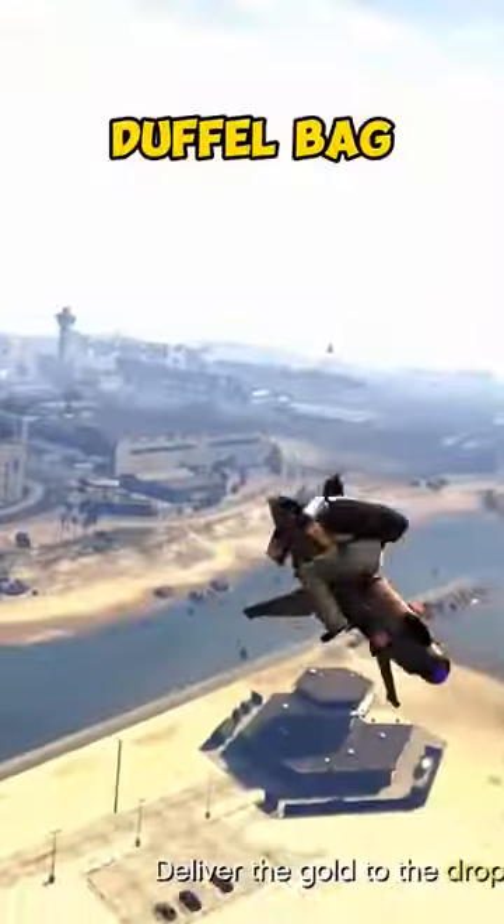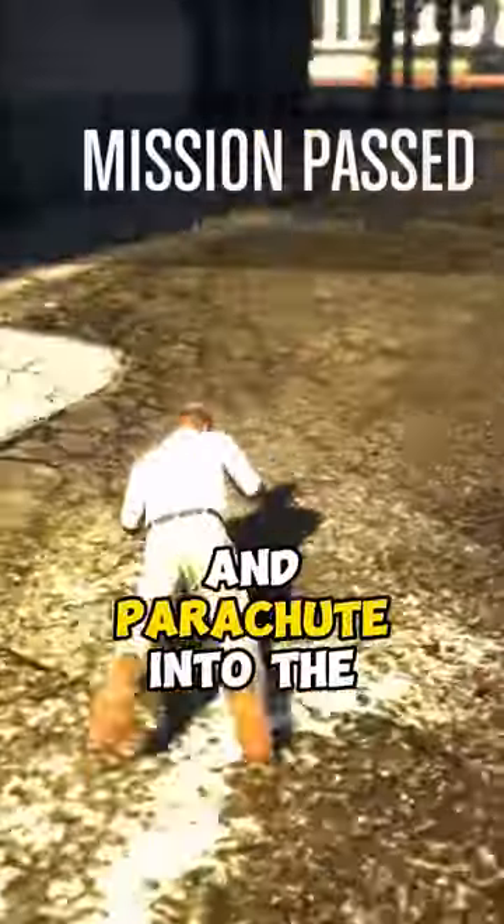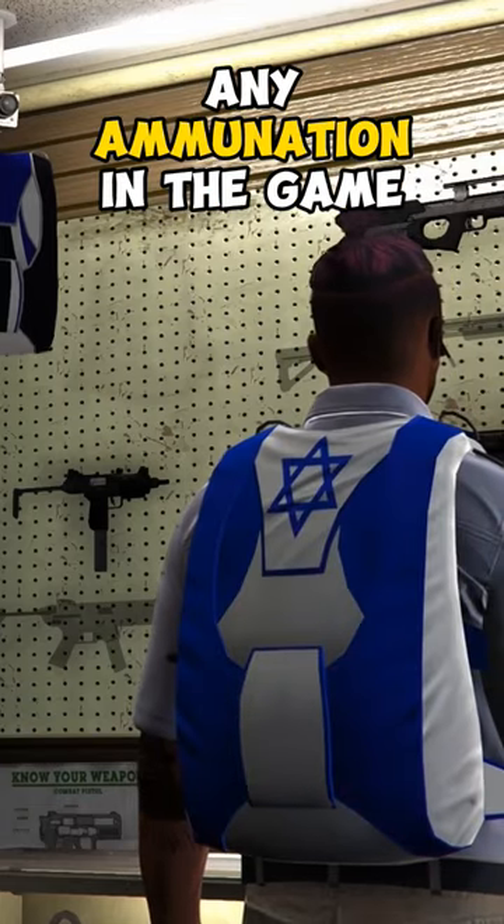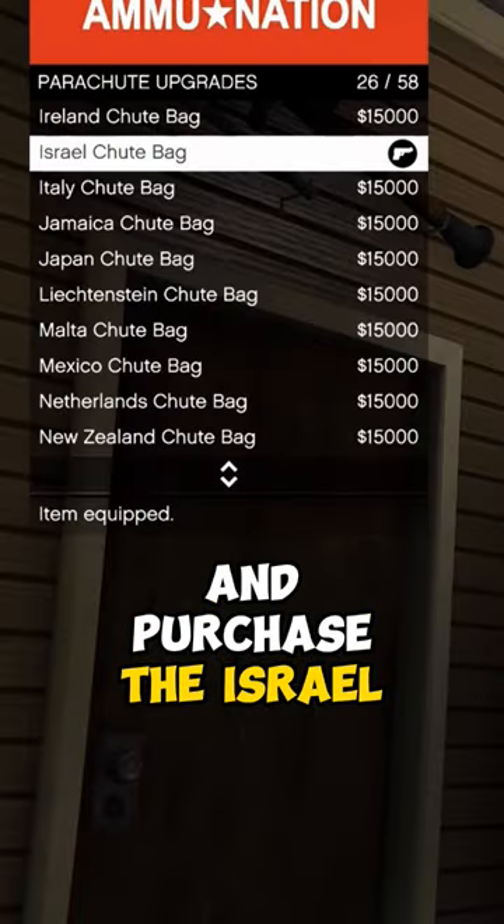Once you're wearing the Black Duffel Bag, jump in any aerial vehicle and parachute into the delivery zone. From here, make your way into any Ammu-Nation in the game and purchase the Isreal Parachute.